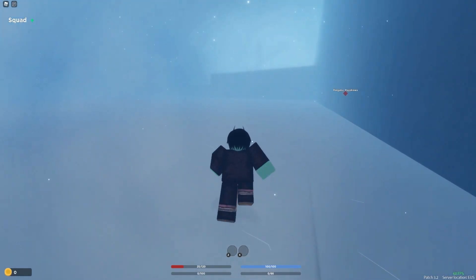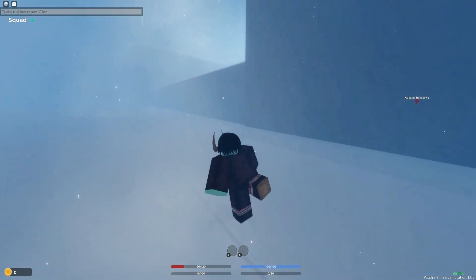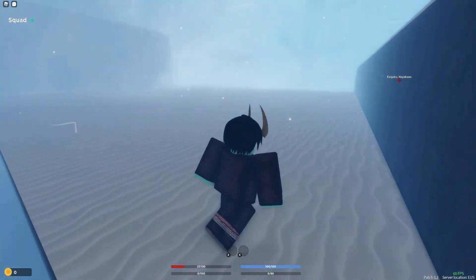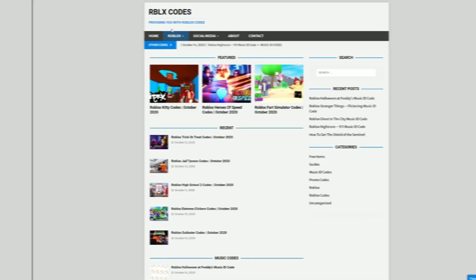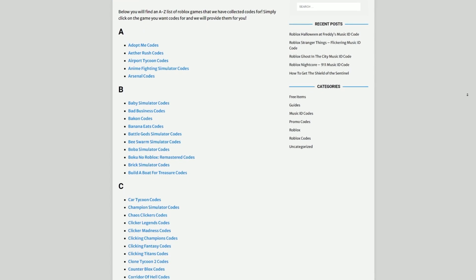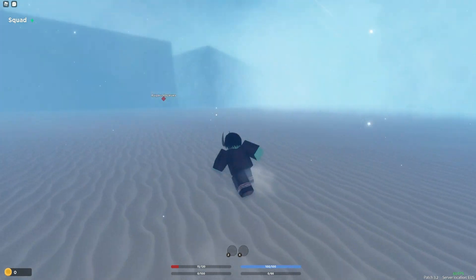Anyway, let's go ahead and get into all of these new working codes now. In Demon Fall, to redeem game codes, you're going to want to simply open up the Roblox chat and type your code in there. These are in no particular order. Also, are you tired of watching YouTube videos for Roblox codes? Well, I've got a solution — that's rblxcodes.com. On the website you can find game codes, music codes, and guides for over 300 Roblox games.